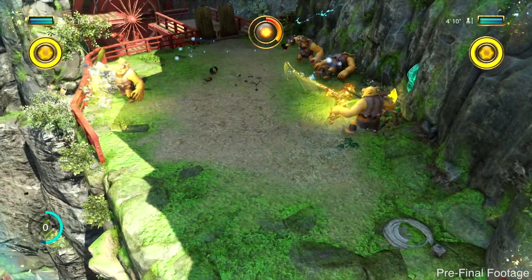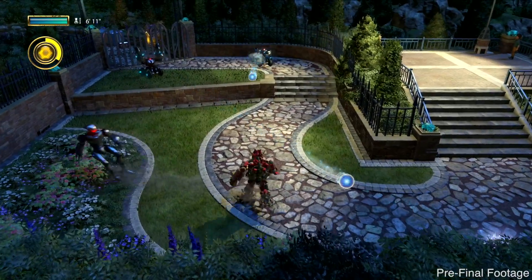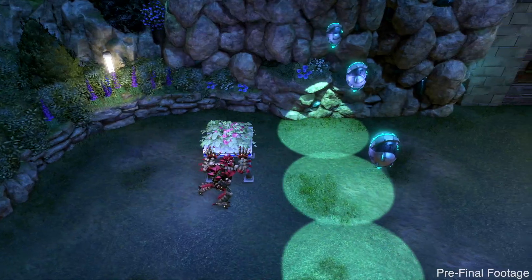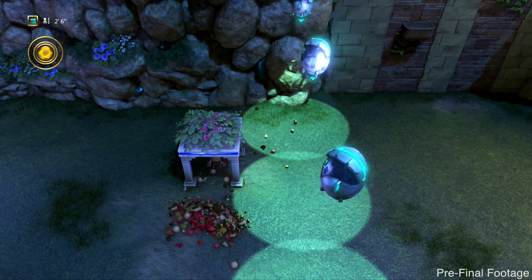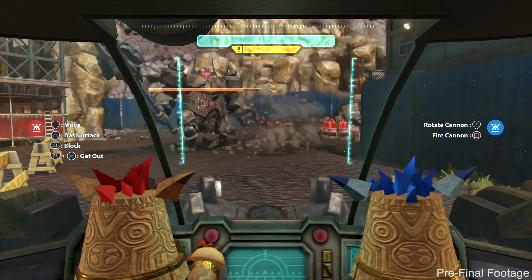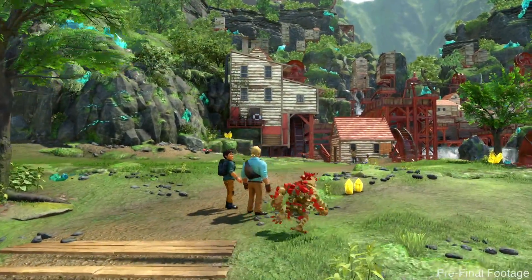We've really been focusing on variety. The first game was primarily combat; this time around we've got combat, we've got puzzles, we've got a lot of platforming, and there are even a couple of modes where you do rather different things, like drive a tank. The main mechanic is that Knack changes in size as he absorbs material from the world — how do the mechanics of that work?